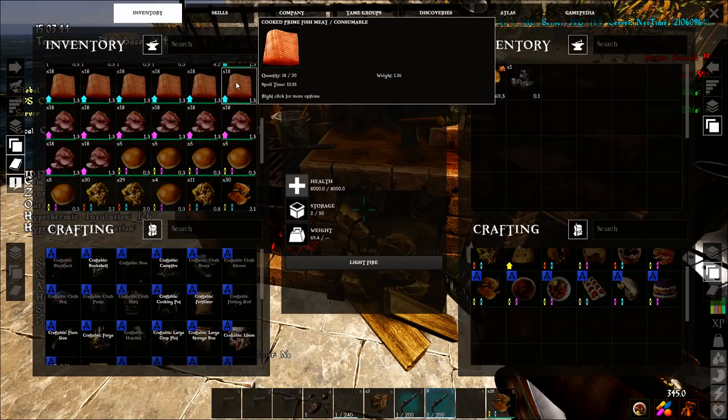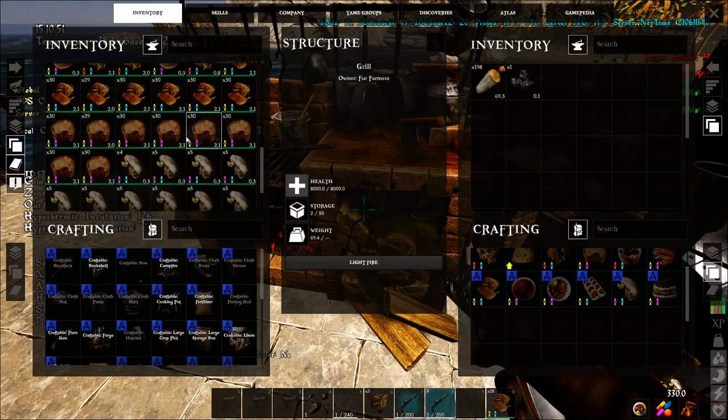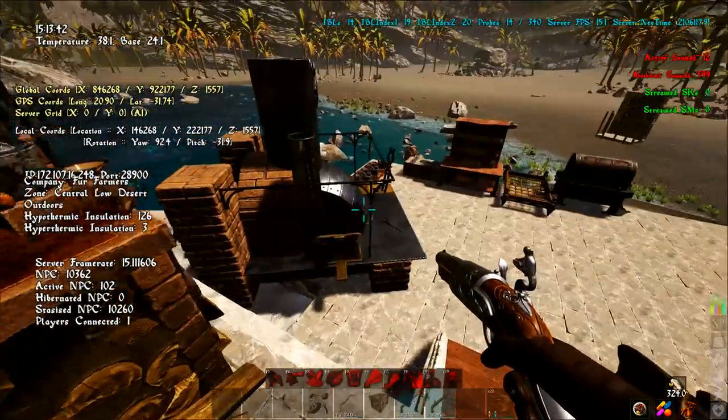Cooked prime fish meat is just prime fish meat from sharks and similar creatures, cooked. Cooked prime animal meat is from anything that drops prime meat on land, which you then cook. So that's basically all the different foods it can ask for — it can randomly request any of these during taming, so you're going to need all of them.